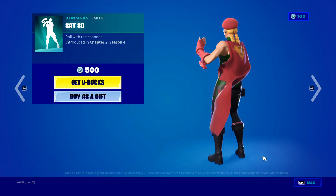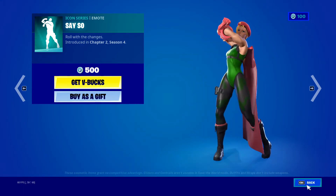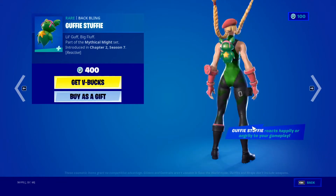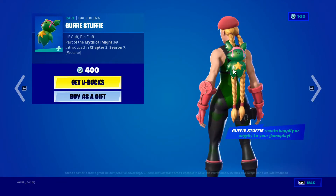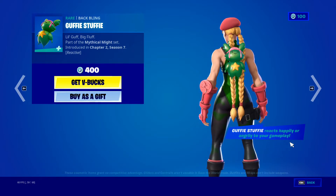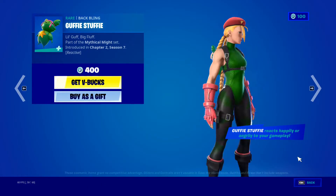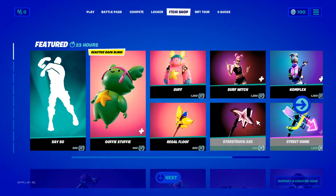Ok so we've got Say So back. We've got the Guff back bling back. It reacts - you angry at your gameplay, happily or angry at your gameplay. So if you play bad, that's a cool back bling honestly.